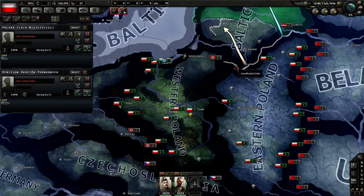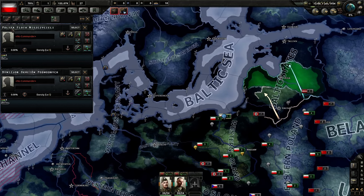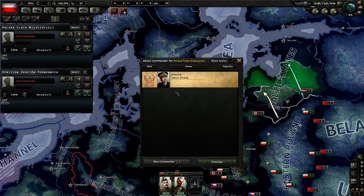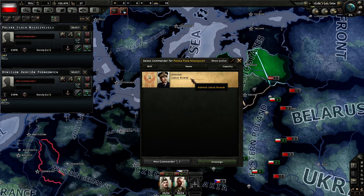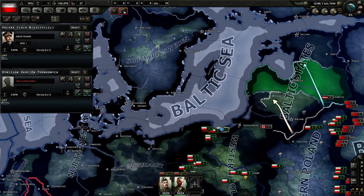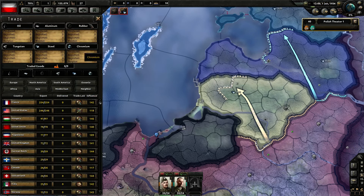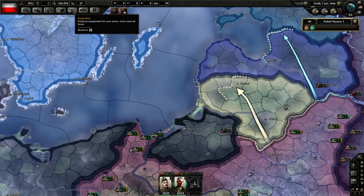And yeah, our fleet. We have a fleet of five ships — what is even the point? And no commanders. Okay, let's get one commander. First commander is 3 political power so we might as well. Eventually we're going to lose Danzig anyway, so whatever.